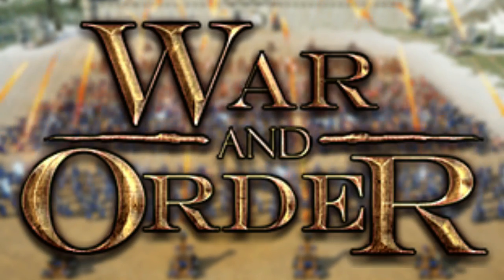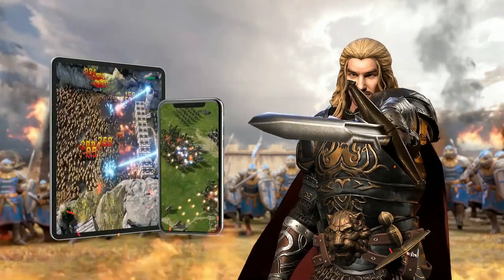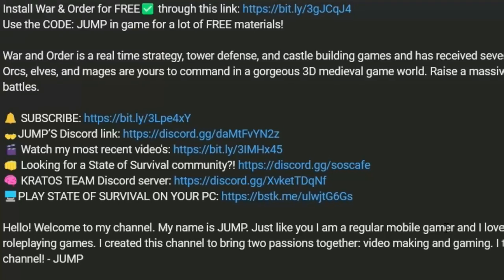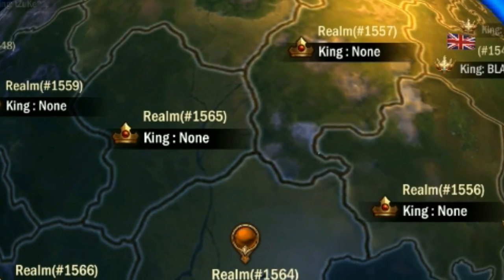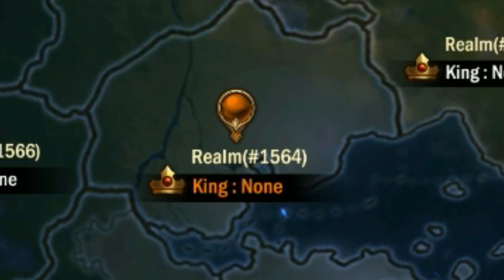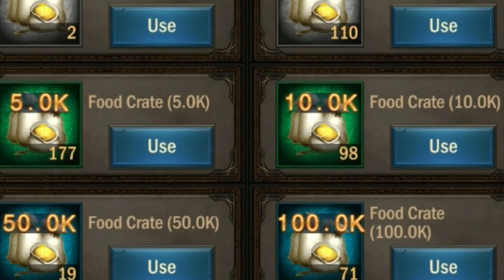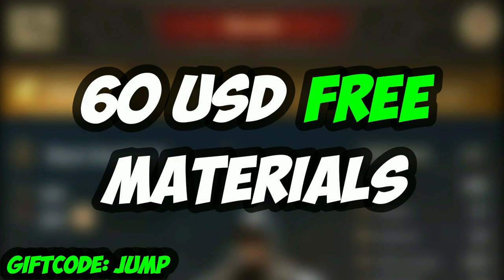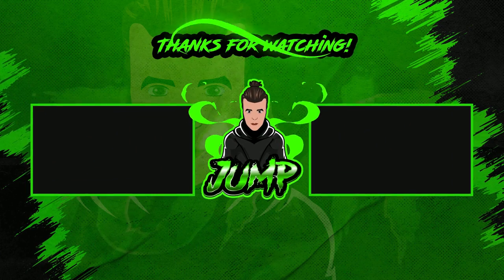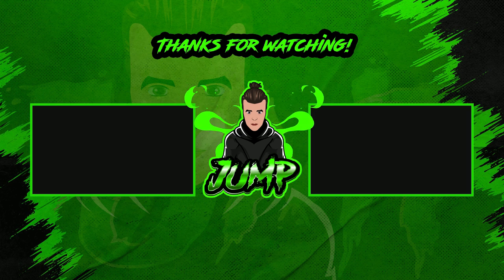If you haven't downloaded War and Order just yet, I would highly recommend you to do so. The game is available on iOS and Android, and you can find the link in the description of this video. You can come find me in realm 1564 and grow strong together with me. The developers of War and Order have provided us with a special gift code which gives you a lot of additional materials. Make sure to use the code 'jump' at the exchange gift tab for a lot of free materials. Thanks for watching guys — if you enjoyed the video, slap like, and I'll see you for a next War and Order video sometime soon. Bye!